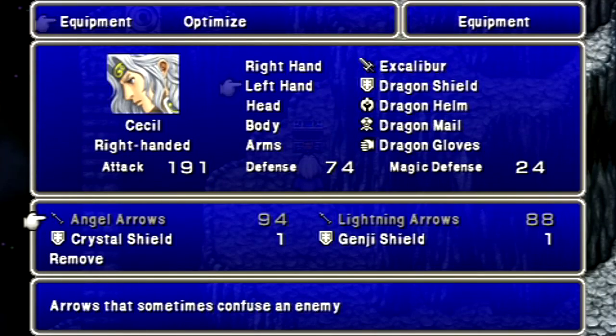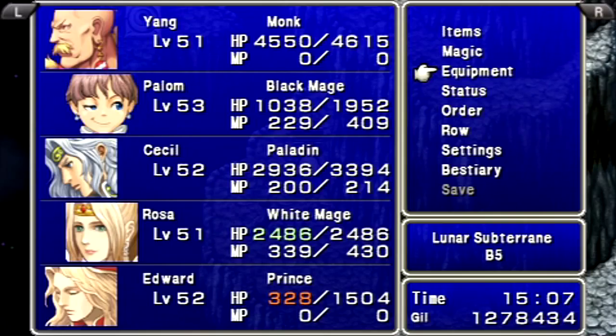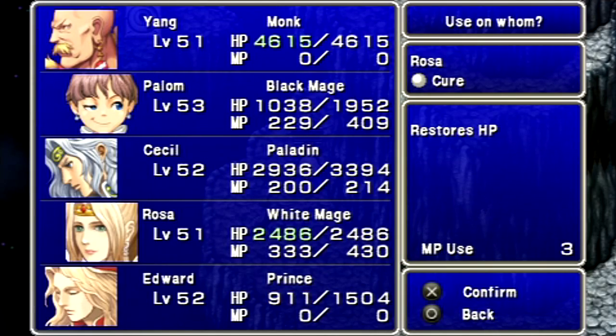Alright, let's equip that — pretty much better in every way. Just like Cecil's Paladin equipment, it boosts your Spirit by five.